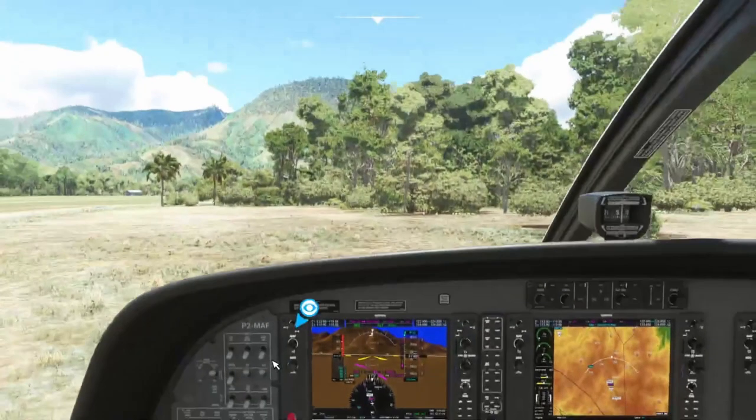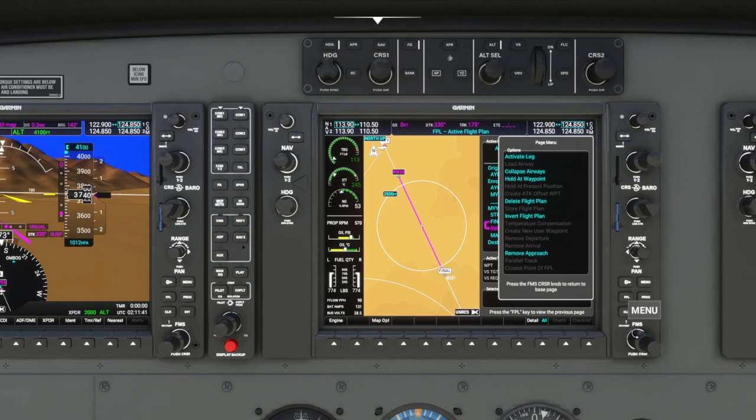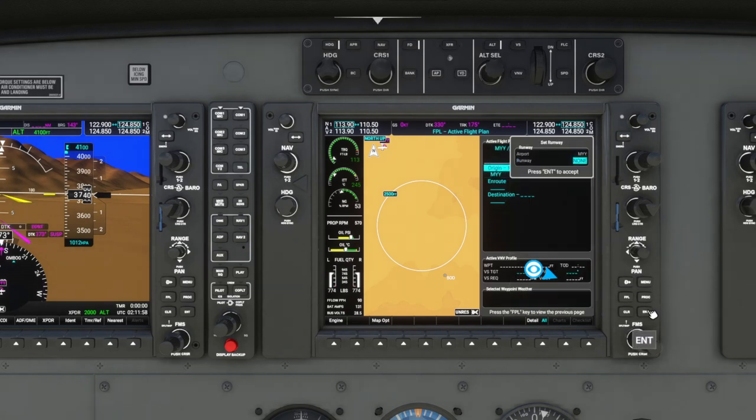Turn on the standby battery, turn on the rest of the avionics, then we'll go ahead and get the flight plan set up. The origin — click on here to get that blue dot so I can type it in with the keyboard. Mike Yankee Yankee — Menyema.